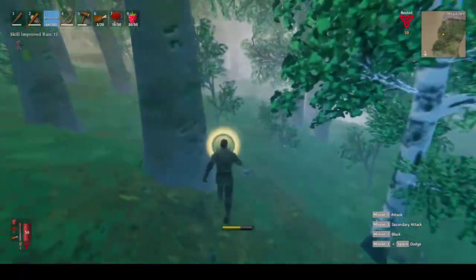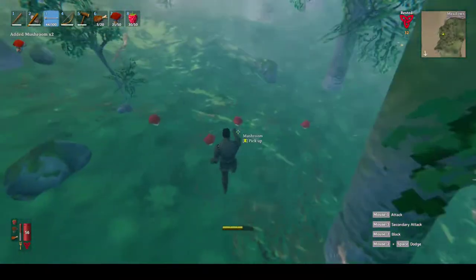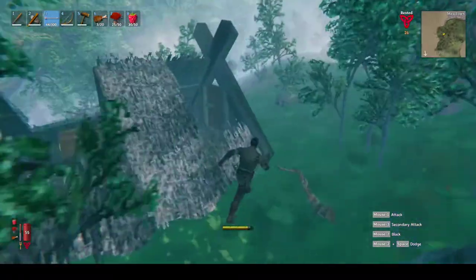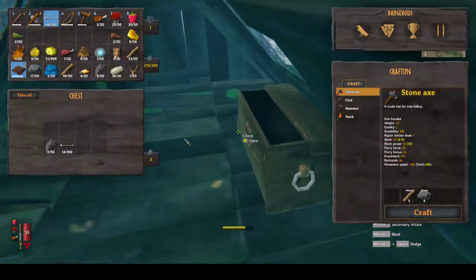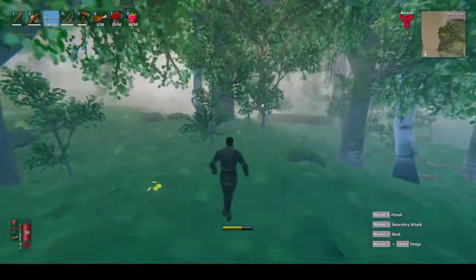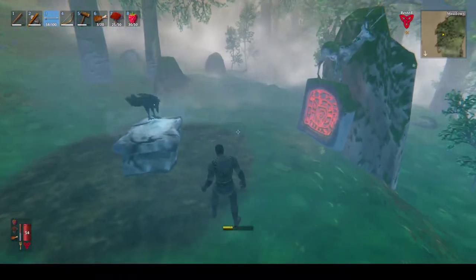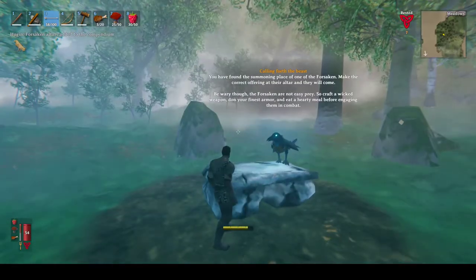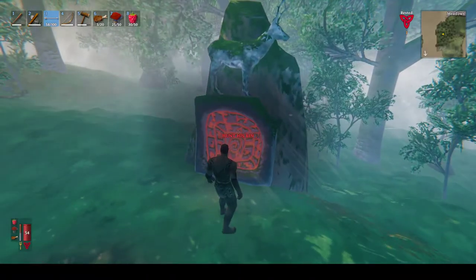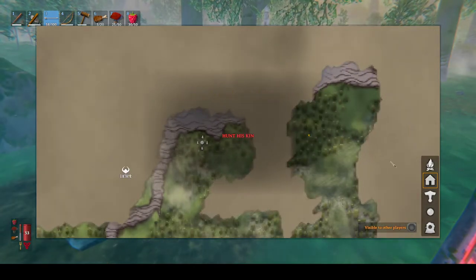We're just going to hug the coast here and look for deer. Here's a structure - free arrows, free feathers. If I needed wood I could disassemble that structure for more wood. This is another boss summoning location - the one way to summon the boss is over there, but we can also summon the boss here. So I'll mark this.